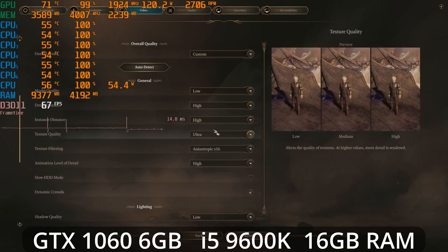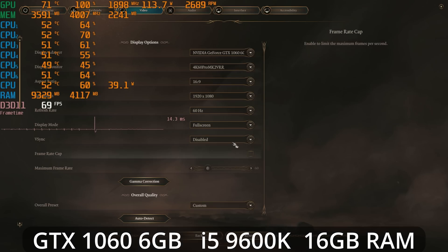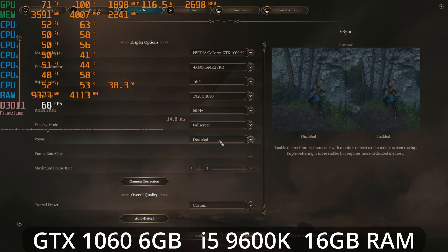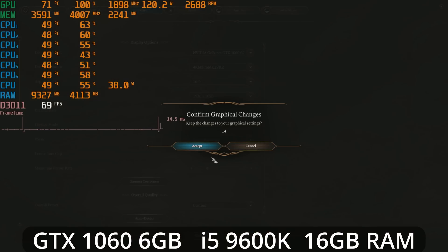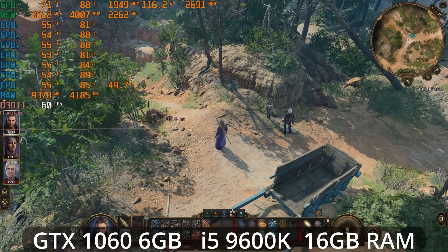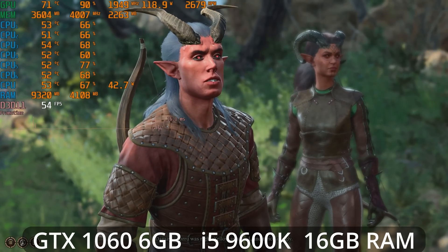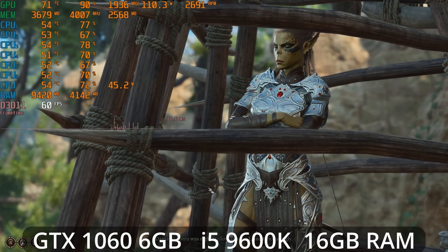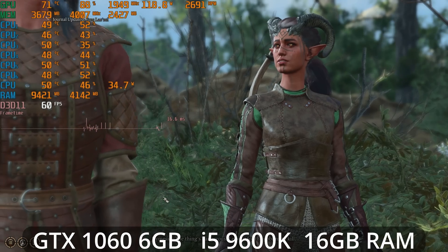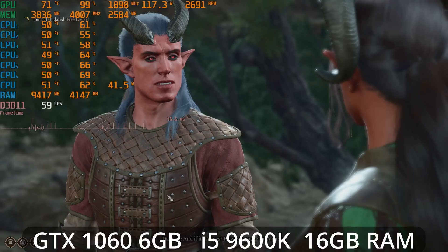If you're on a 60Hz display you could turn V-sync on, and I think we're going to be able to get a nice locked 60 fps experience with a really smooth frame time graph. We're apparently getting into a conversation scene. I'm going to try out some other GPUs just to see where we're at.